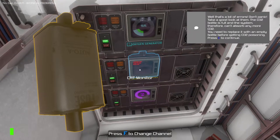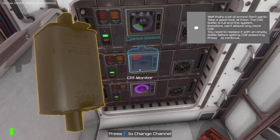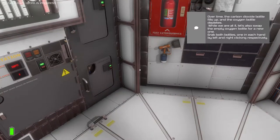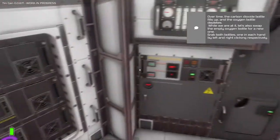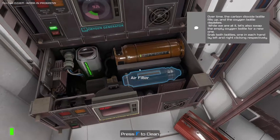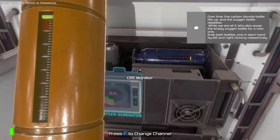Don't panic. Take a good look at them. The CO2 bottle is full and the system therefore can't absorb any more CO2. You need to replace it with an empty bottle before getting CO2 poisoning. Over time the carbon dioxide bottle fills up and the oxygen bottle depletes. While we're at it, let's also swap the empty oxygen bottle for a new one. Grab both bottles, one in each hand, left and right click respectively.